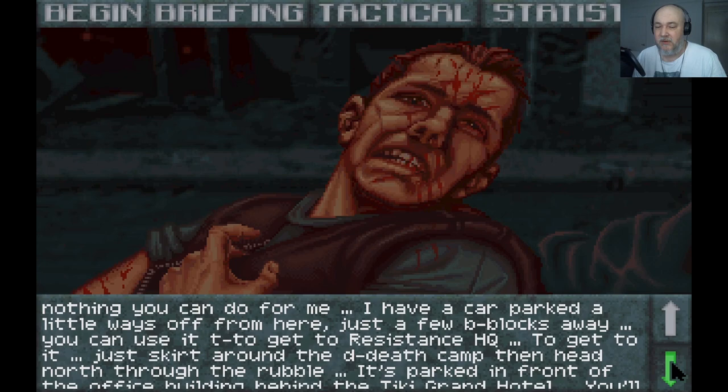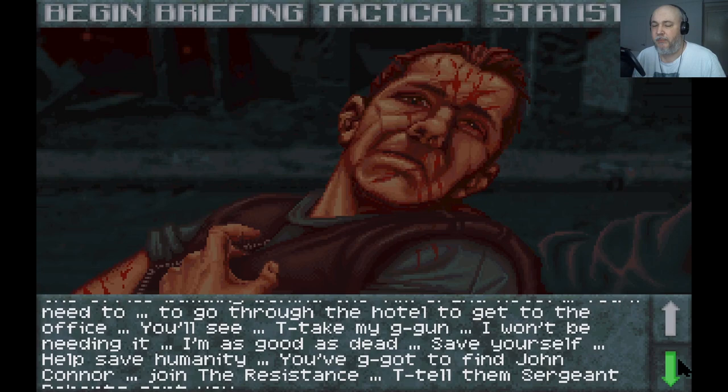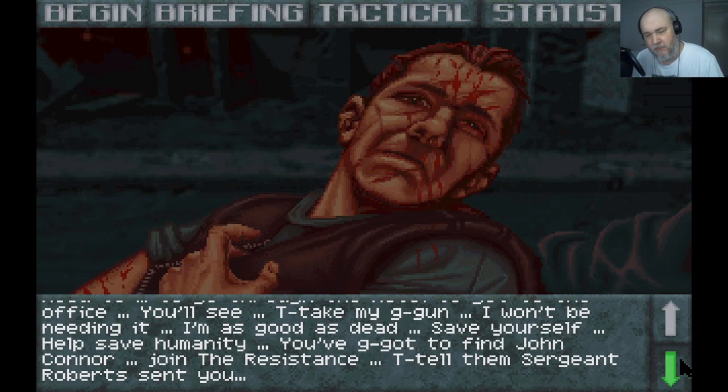'You could use it to get to the resistance HQ. Just skirt around the death camp and head north through the rubble. It's parked in front of the office building behind the Tiki Grand Hotel. You'll need to go through the hotel to get to the office. Take my gun — I won't be needing it. I'm as good as dead. Save yourself. Help save humanity. You've got to find John Connor. Join the resistance — tell them Sergeant Roberts sent you.'